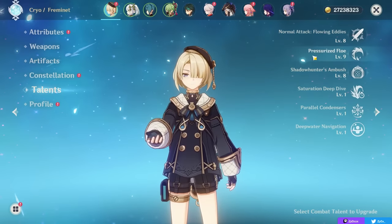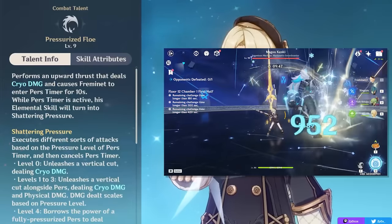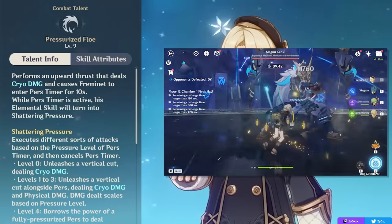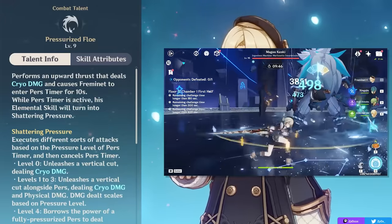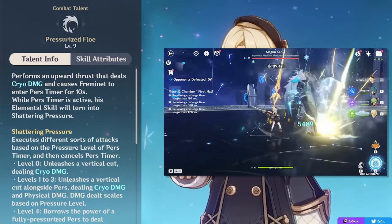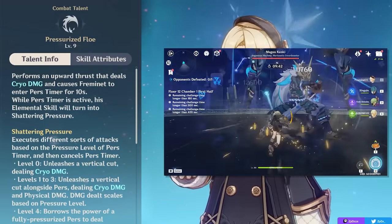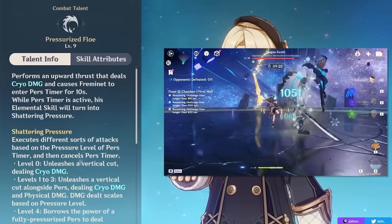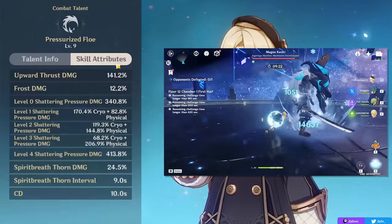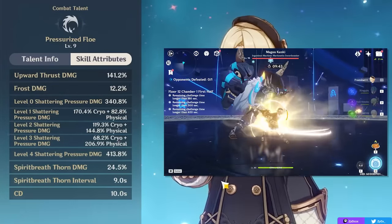The reason why he's unique is because of his elemental skill, Pressurized Flow, which is an ability you can use twice. You use it once, it sets a timer, and you enter the pressure timer state where you have a little penguin counting next to you for 10 seconds. Every time you normal attack, you gain one stack starting at 0 and going up to 4, and based on how many stacks you have, you'll be at a set level. If you press your skill right away without any normal attacks, that's a level 0 second skill press — doing the highest amount of cryo damage. If you level it all the way to 4 by normal attacking, it does the highest amount of physical damage.